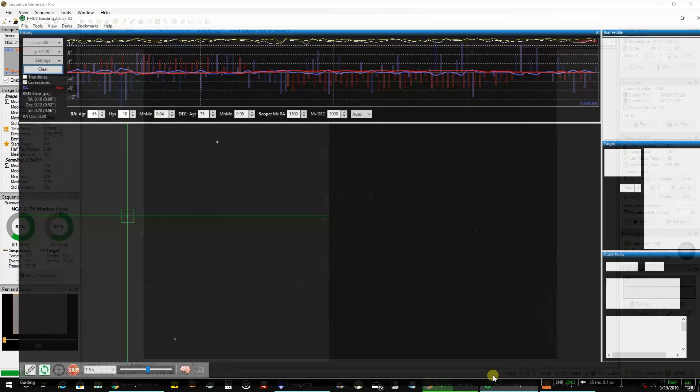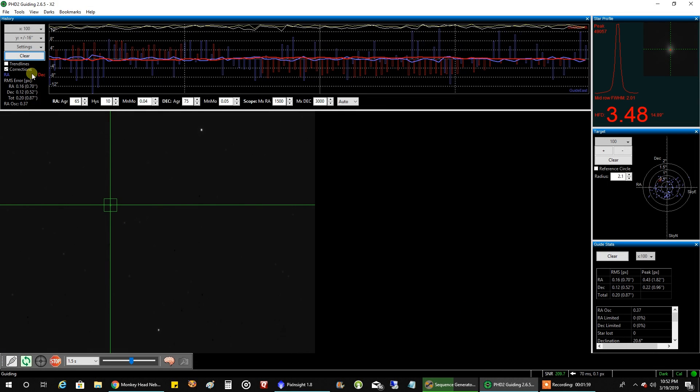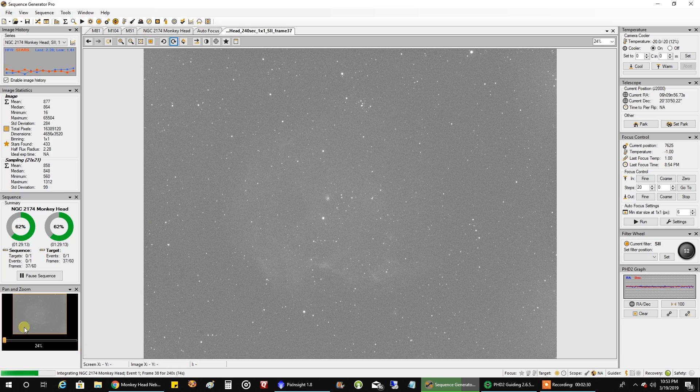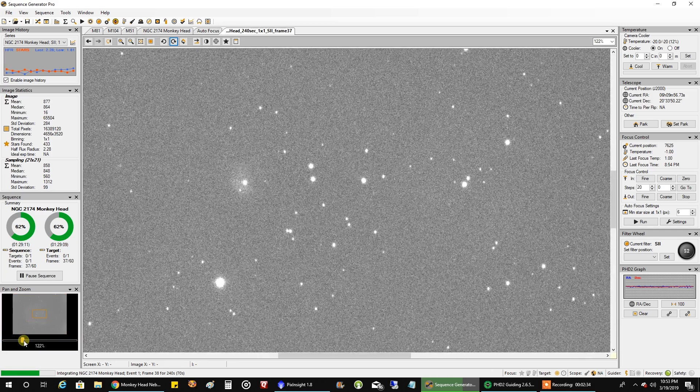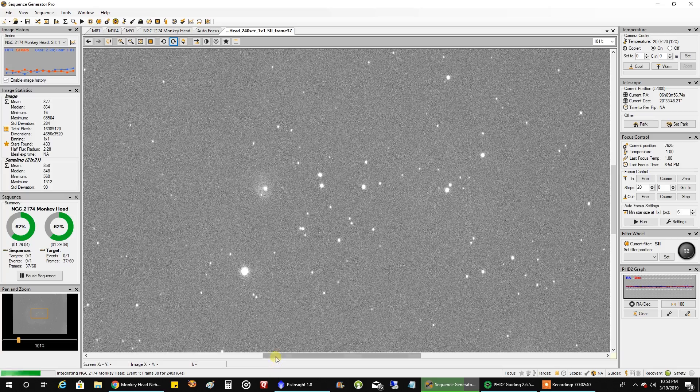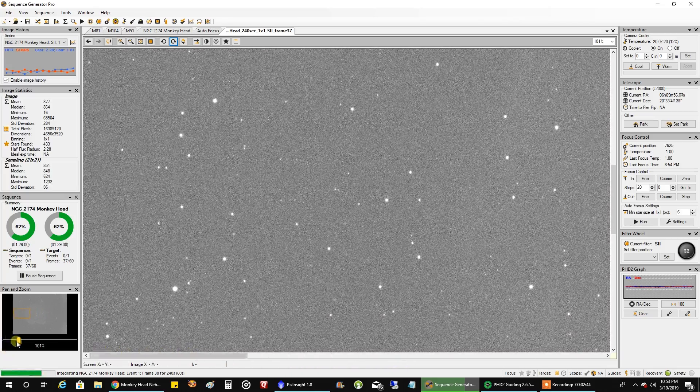Let's take a look at my guiding — 0.87 arcsec, it was better earlier. This stays in the 0.5 range right there, but I knew it wouldn't hold — it's already pointing to the low west. 0.93, 0.94 — the guiding is not great tonight. My stars look okay though; I'm not going to worry about it. They look pinpoint in the center and certainly round.